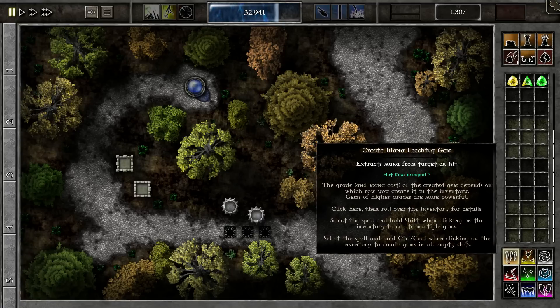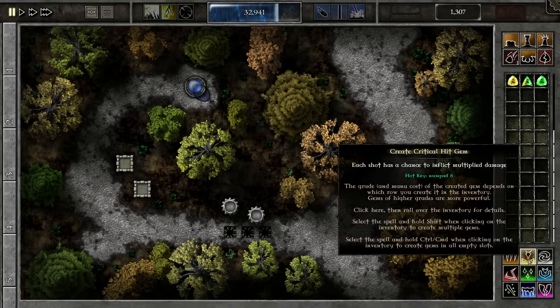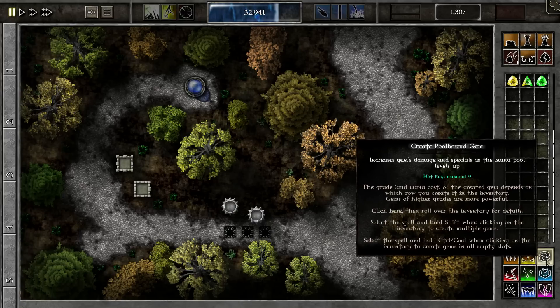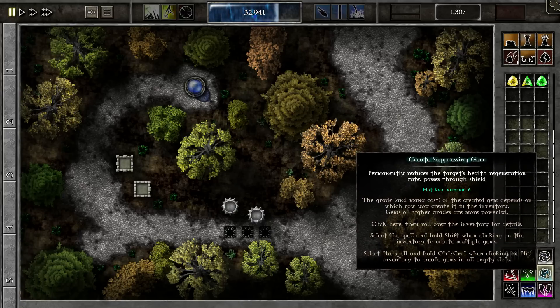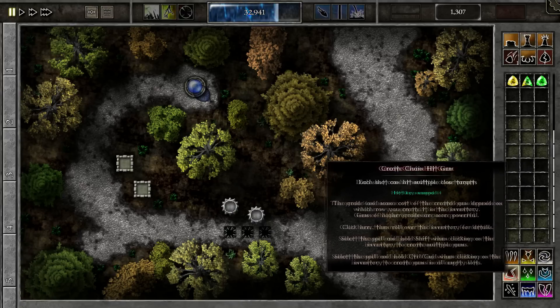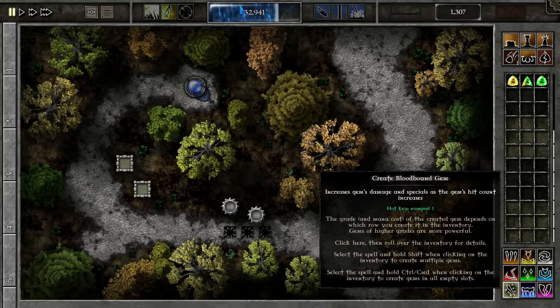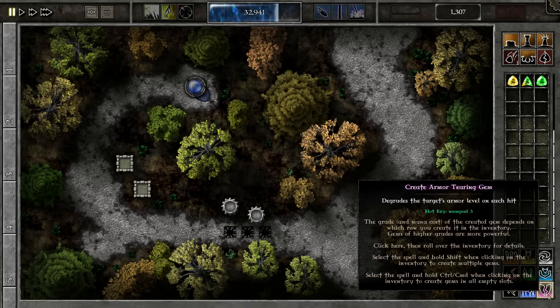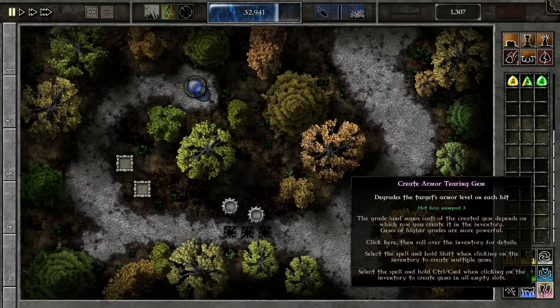Basically you don't really build individual different towers as normal — for example an arrow tower or a cannon tower that does a bit of AOE. Here you actually build gems. The interesting thing about these gems is that you don't only upgrade them like towers in other games, but you can also mix and match them as you want and combine them in order to create towers that do exactly what you want.